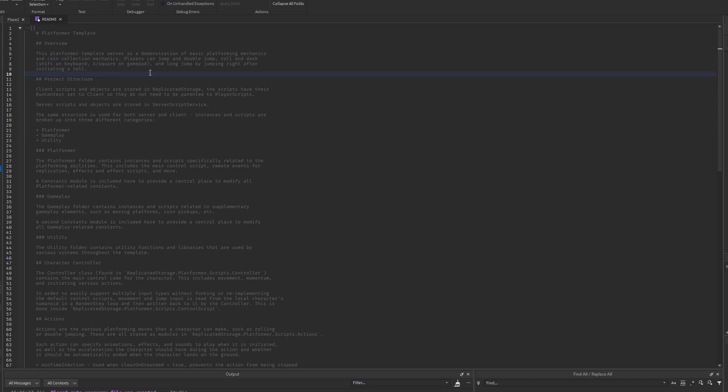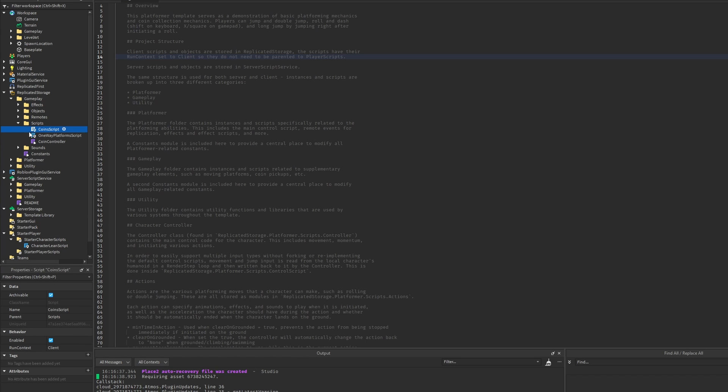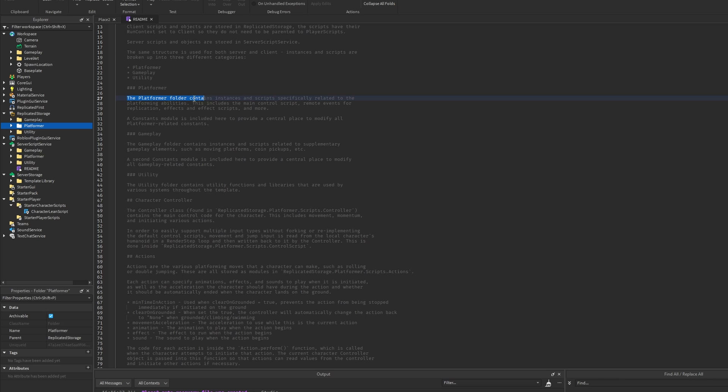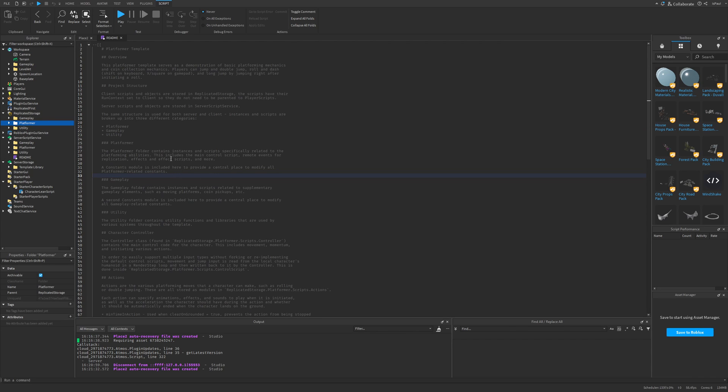The README covers the movement, then the project structure, which tells you about the client scripts stored in replicated storage. These scripts have their run context set to client, so they don't need to be parented to player scripts. The run context is a behavior parameter that can be set to client or server — setting it to client allows a script to run from replicated storage. It's really nice having a script that actually tells you how different things work.